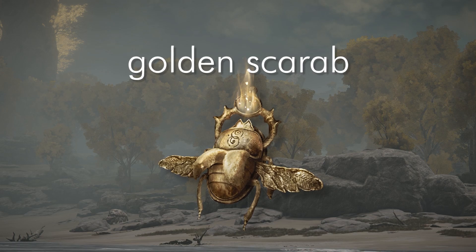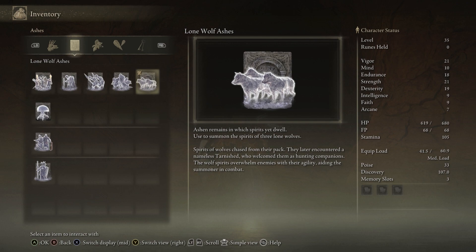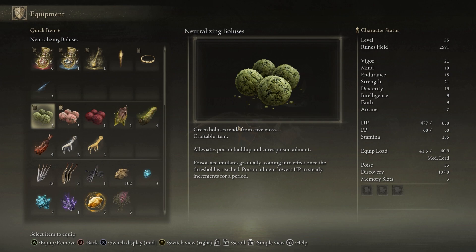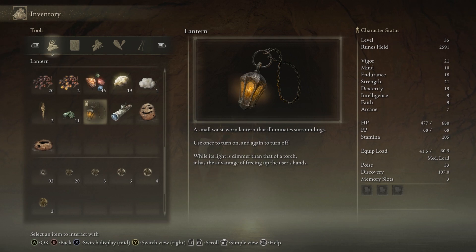For the Golden Scarab Talisman, I have some suggested items for the Abandoned Cave we're about to enter. Bring your favourite spirit ashes — I chose the jellyfish, but the wolves are good too. I highly recommend neutralizing boluses, preserving boluses, fire grease, and the lantern. If you don't have the lantern, bring the torch, but it will make things a little more difficult.